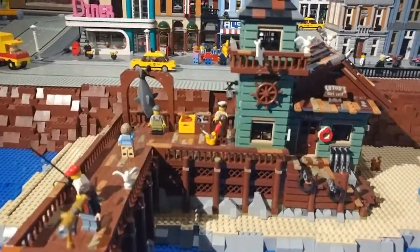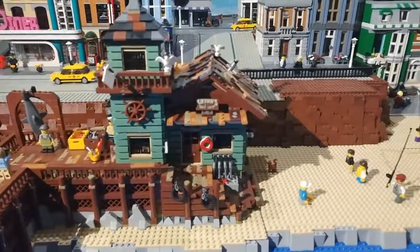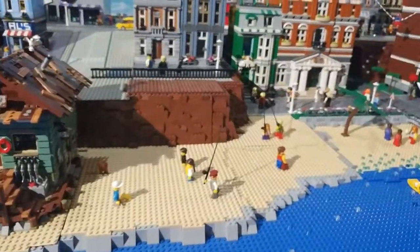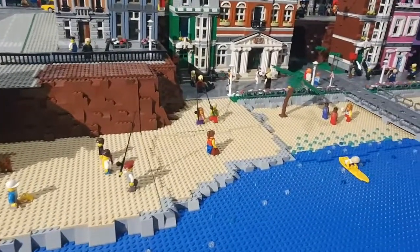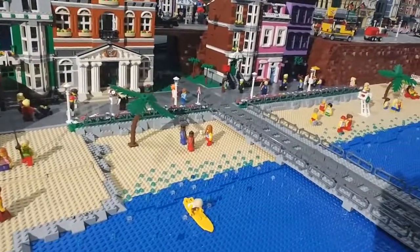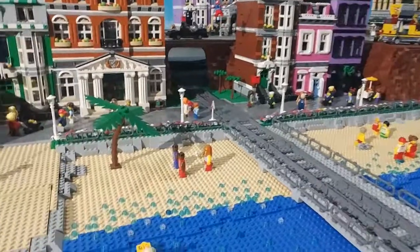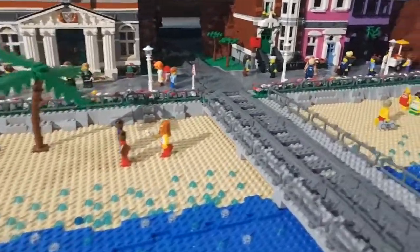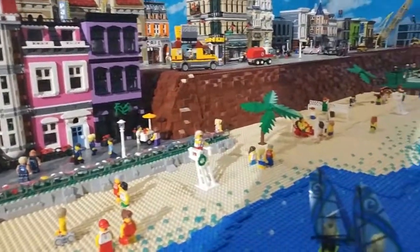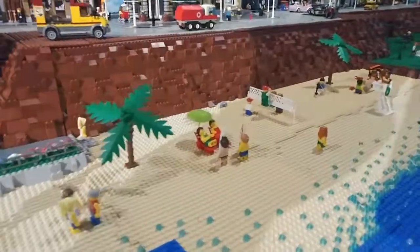I took the old fishing shop and extended the dock out over the water for fishing, and then there's my beach right next to the water. Those are blue plates that are actually on the floor of my basement — that way I can walk on top of the water and get to everything in the back. So this isn't all on tables. There's the train track I mentioned earlier.